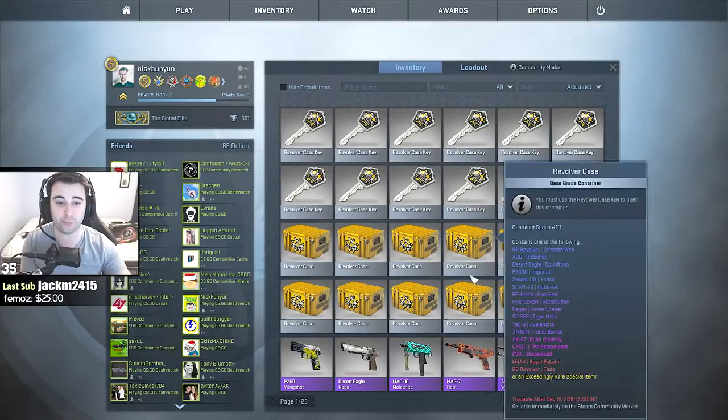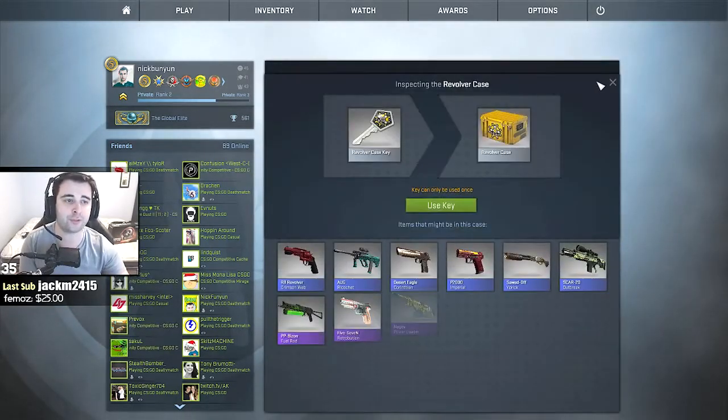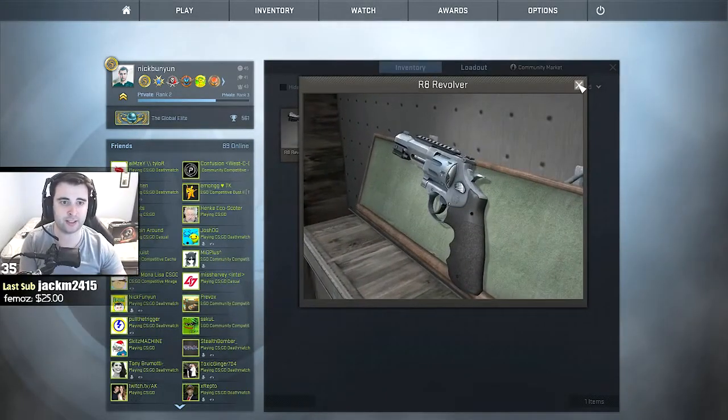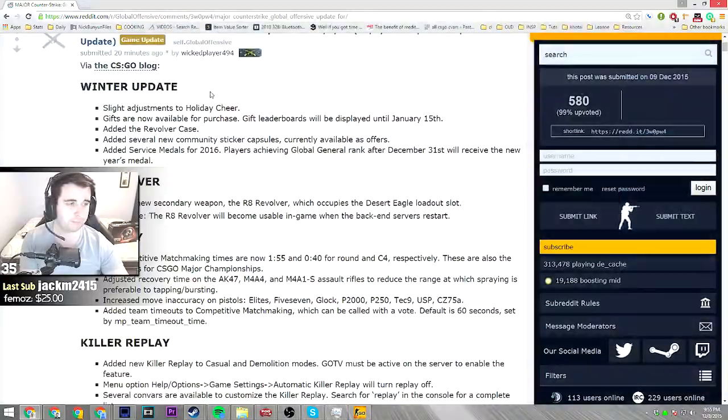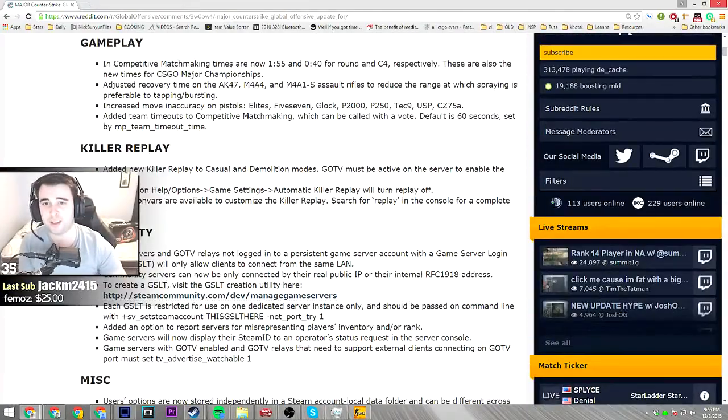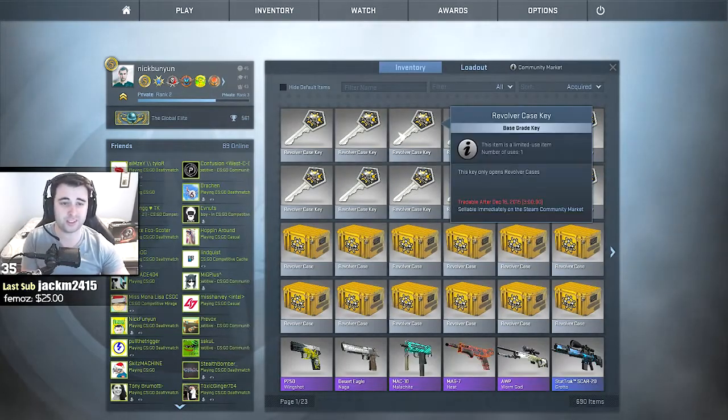Hello everybody, welcome to a new case opening. This is the new revolver case — in case you don't know, this is the new pistol they added, it's called the R8 Revolver. There's been a huge update for CSGO, you might want to look it up. Just off the top of my head, competitive matchmaking is now 128 tick and the bomb time is 0:40.